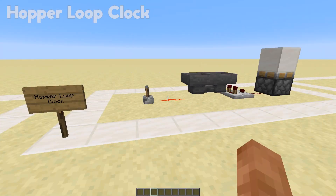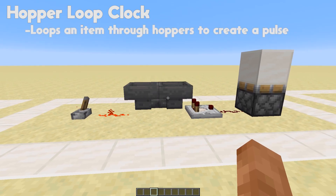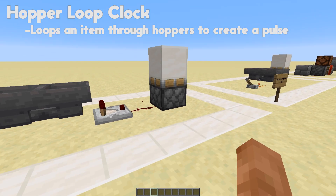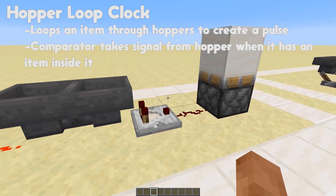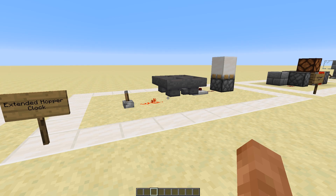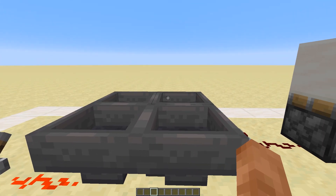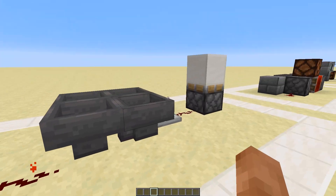The hopper loop clock has two hoppers facing into one another that bounce one item between them, giving a four-tick pulse that is also off for four ticks. We have one item in here, and as soon as we unpower it — there we go, four ticks up, four ticks down. You need the two hoppers, a comparator coming out into the block, and to power one hopper if you want to turn it off. You can increase the time between pulses by adding more hoppers in a loop — the item goes around but still pulses for four ticks with a larger gap.